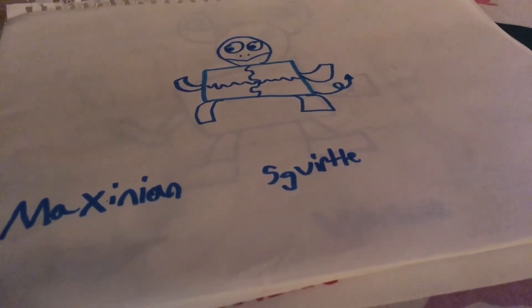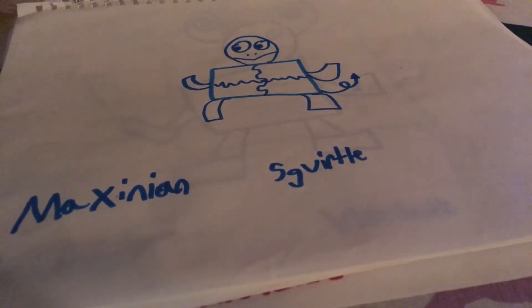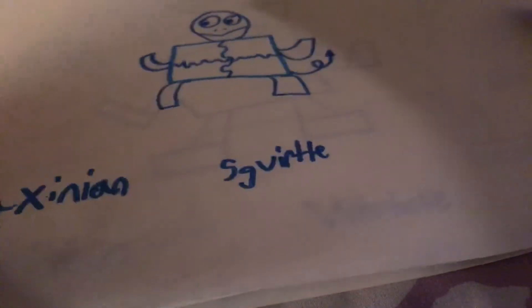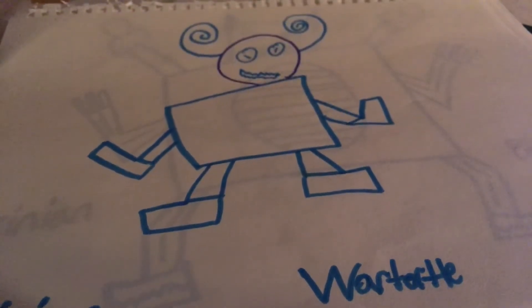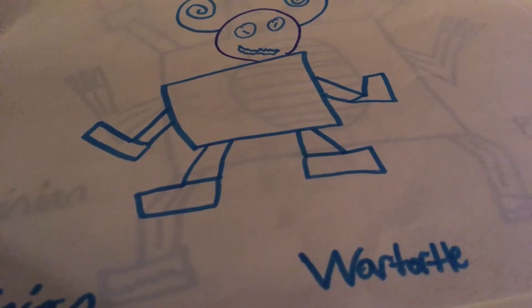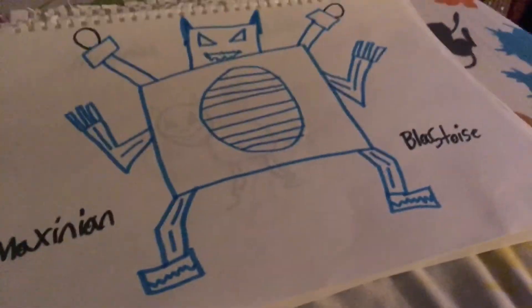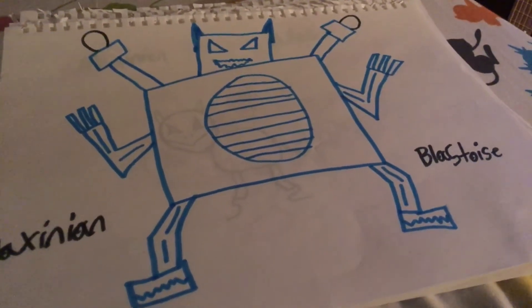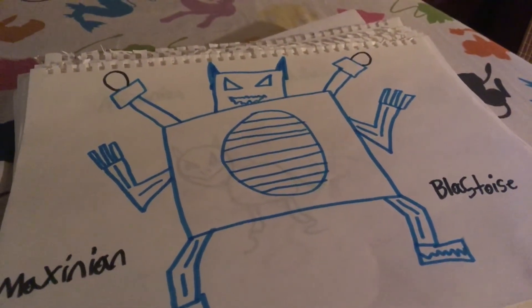Maxenian Squirtle — the Q kind of looks like a G but it's supposed to be a Q. Squirtle's shell came off and its body froze, so its shell is technically an ice cube. Maxenian Wartortle is frozen and only his head is left — he's really trying to fight off frostbite even though he can't prevent it anymore. Then Maxenian Blastoise finally gets fully frozen, but by the time he freezes he's adapted to being always super cold and now has big snowball cannons.